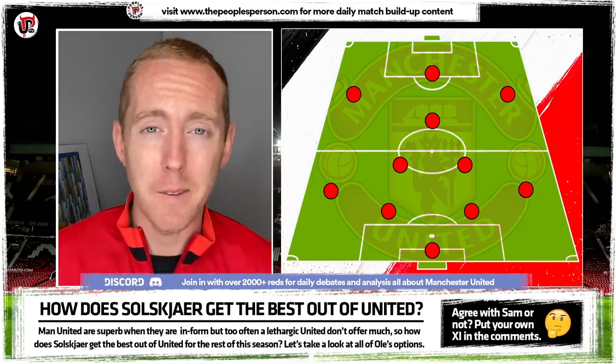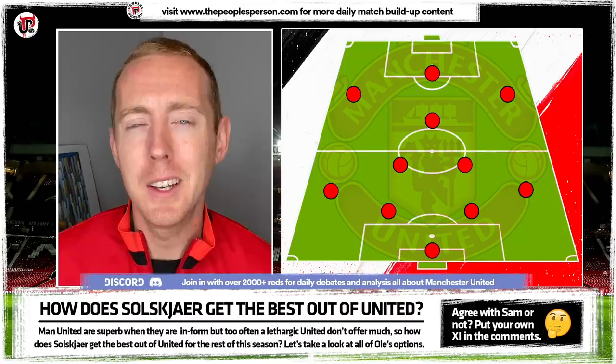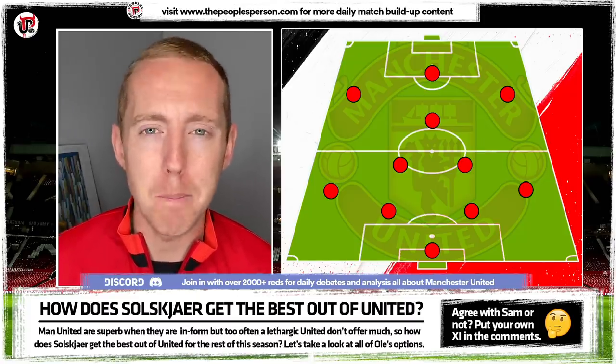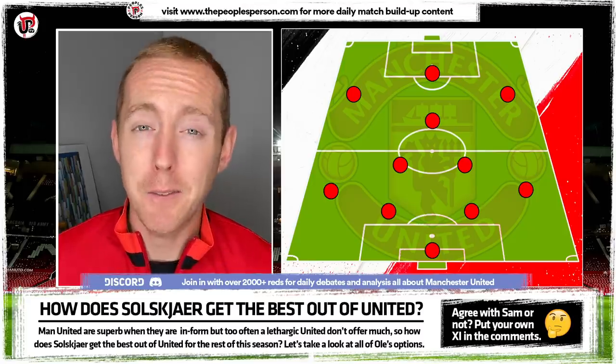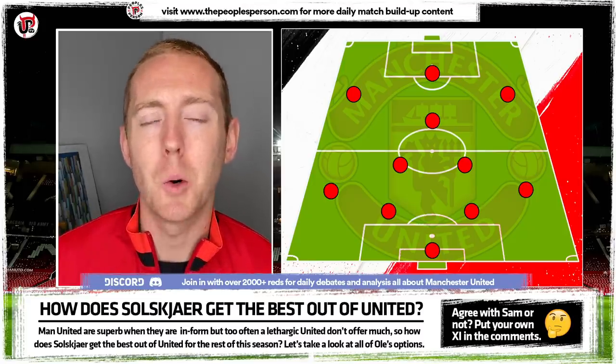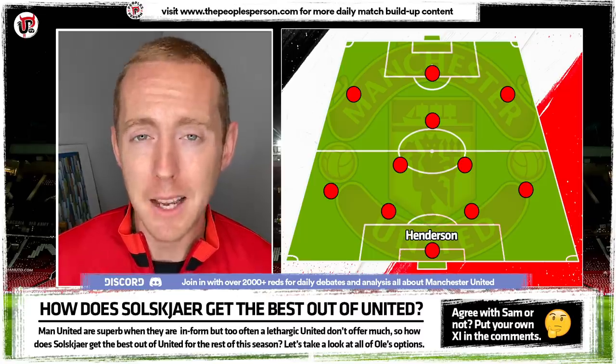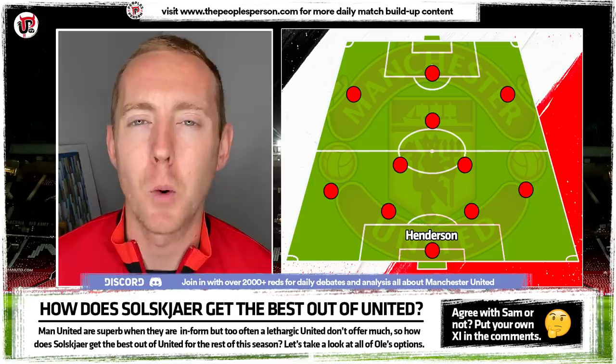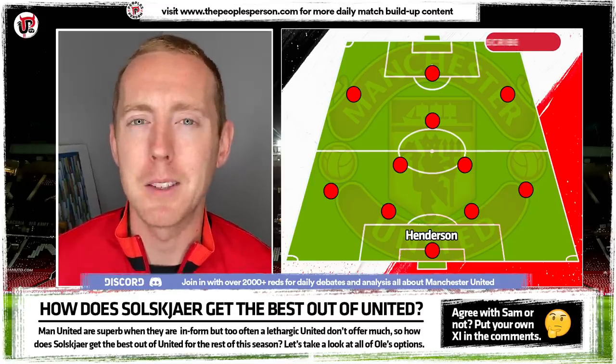Taking a look at the 4-2-3-1, this is what I think our starting eleven should be, and there are question marks in plenty of positions. The first is in goal: Dean Henderson or David De Gea? For me, that should be Dean Henderson. It's not just a case of kicking De Gea out because his form's been bad — though his form has been terrible.